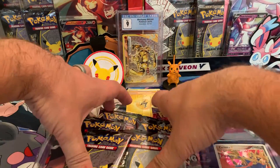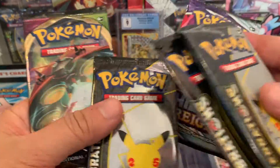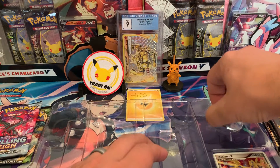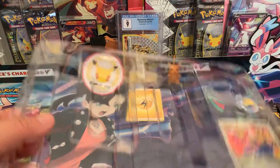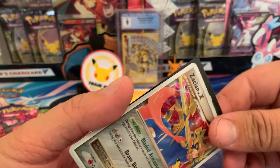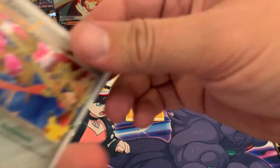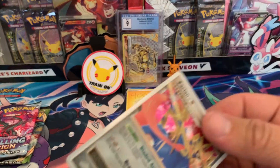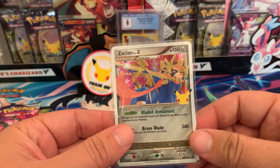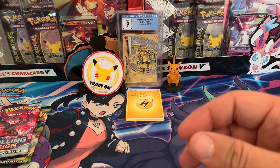We'll take these packs out — we've got four Celebrations packs, which is awesome, plus a Chilling Reign and a Vivid Voltage. Single pin set aside for now. Here is the code card — straight to the side, not back on the table. And here's the Level X Zacian card, such a cool looking card.